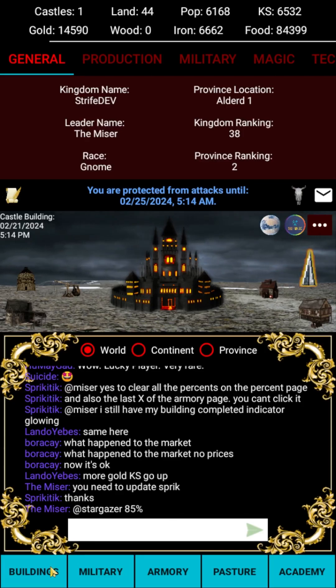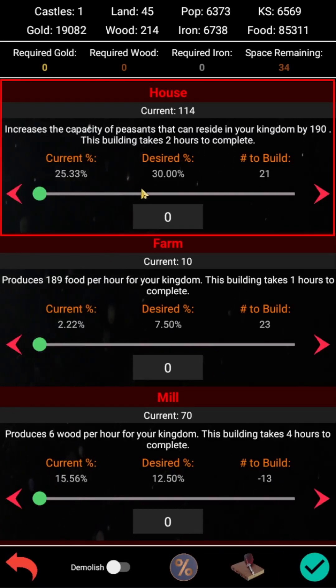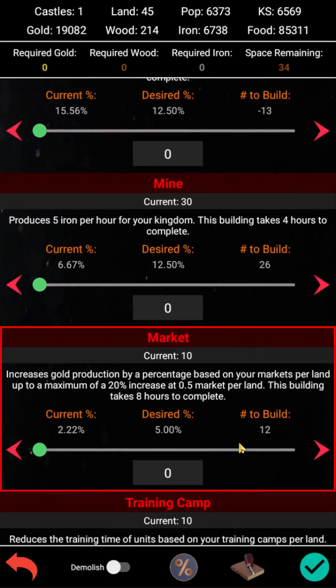The first major area you will want to focus on is stabilizing your economy. There are four in-game resources essential to the growth of your kingdom: gold, food, wood, and iron. The main source of gold is through taxing your population. Having more houses on your land will increase your population, which results in more gold. Markets can also boost your gold by increasing the effectiveness of your taxation by up to 20 percent, capped at 0.5 markets per land, or one market for every two land that you control.